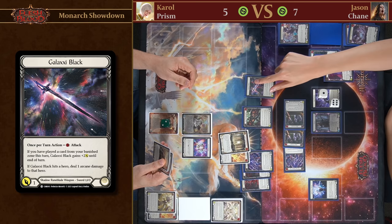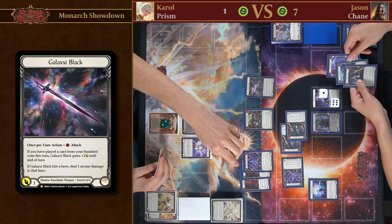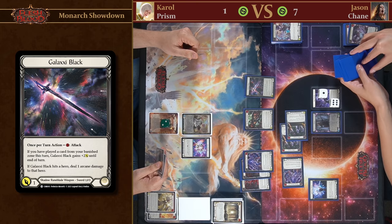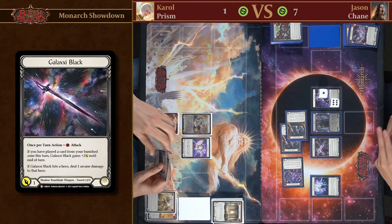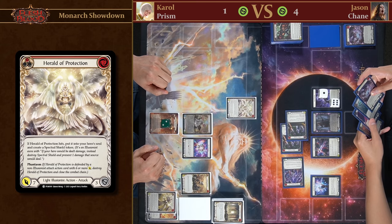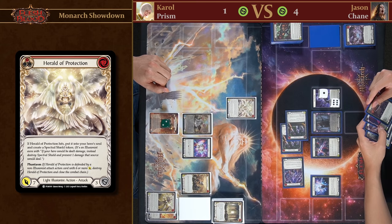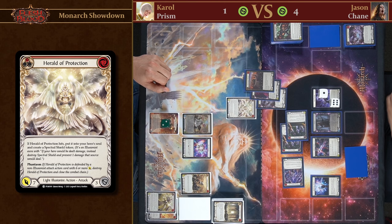It's going to do one arcane damage. I'll take the risk — okay, you're down to one. Now it's relevant how I've stacked my deck. I want to keep Rift Bind as the last card since it's going to get banished with the Soul Shackle. Your turn — Blood Debt kicks in and you take three, going down to four life. Luckily I drew another Herald of Protection. Hopefully you do not have a six-power attack. I do not have a six-power attack.